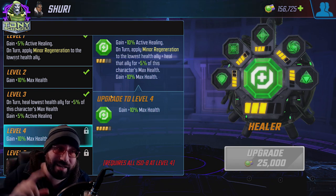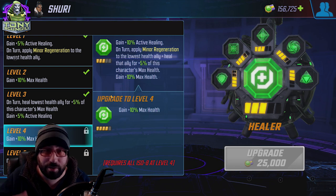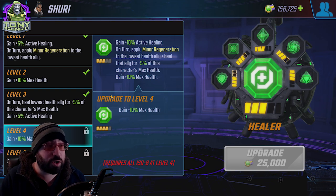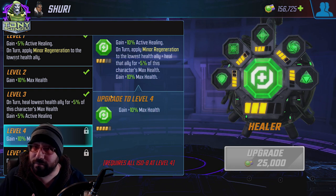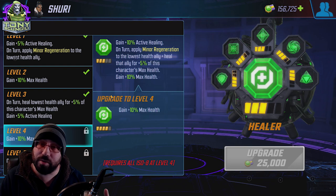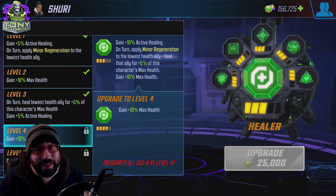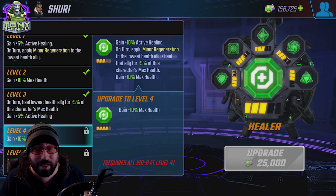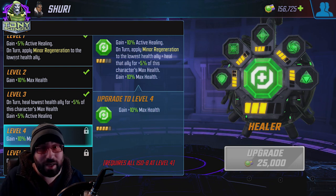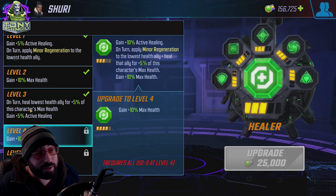On turn, apply a minor regen — which is five percent of this character's health — to the lowest health ally on their turn. Shuri doesn't have a great health pool, so this isn't incredibly useful at this level. But characters with very large health pools make this five percent minor regeneration meaningful. This is also one of the only abilities where level two and level four actively help, because increasing that character's health increases the value of the minor regeneration, and most heals are based on the character's health to begin with.